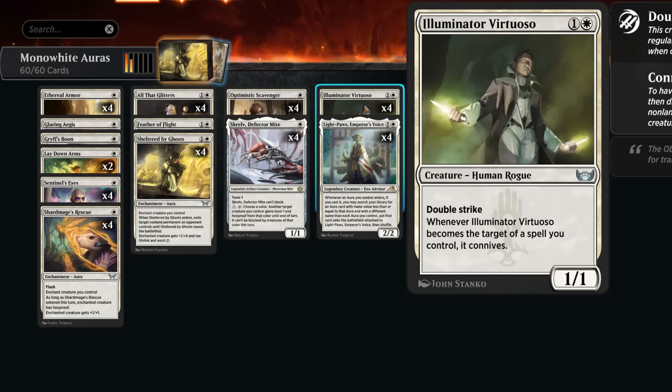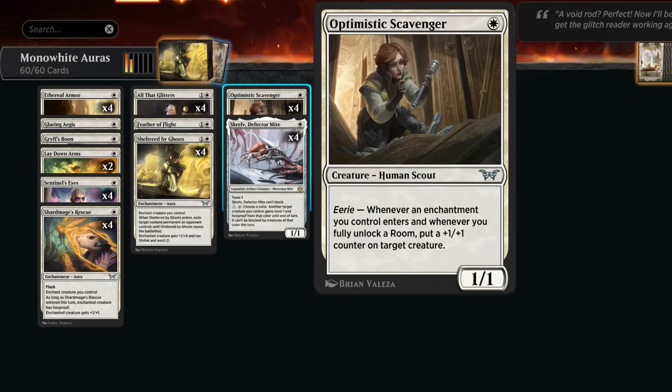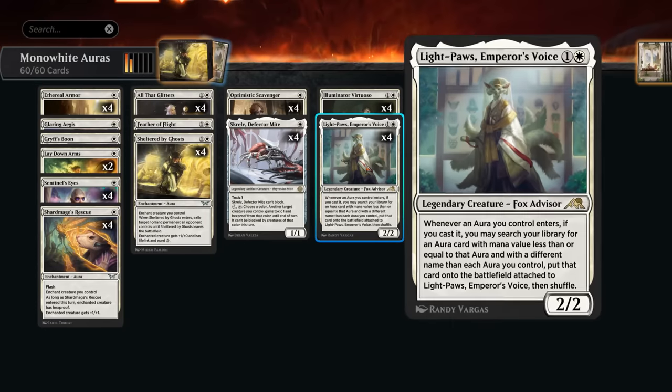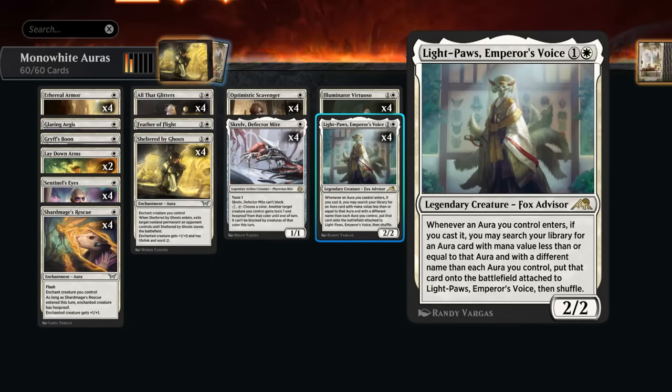We also have Illuminator Virtuoso as another excellent creature to suit up, as it has built-in double strike. Whenever it becomes the target of a spell we control, it gets to connive — so we can draw and discard, maybe discarding spells to give it additional +1/+1 counters so it can very quickly close out the game. Another great addition from Duskmourne has been Optimistic Scavenger, which allows us to go mono white whereas before we'd often have to play a second color. It gives us a +1/+1 counter whenever an enchantment enters thanks to Eerie.